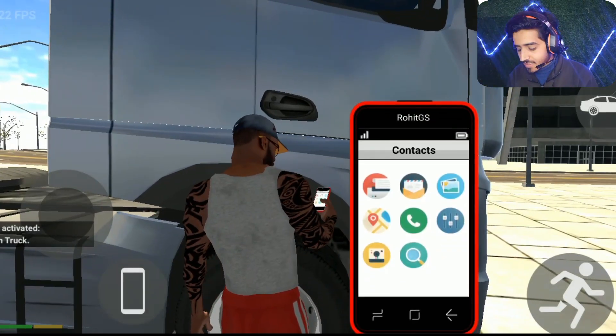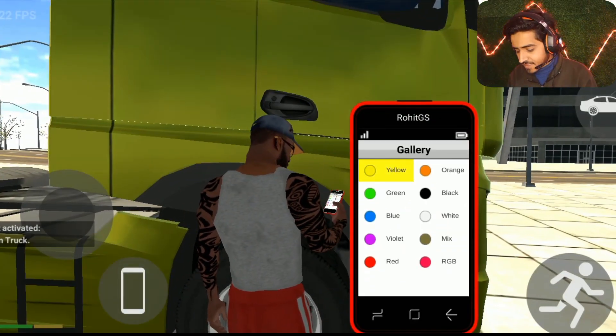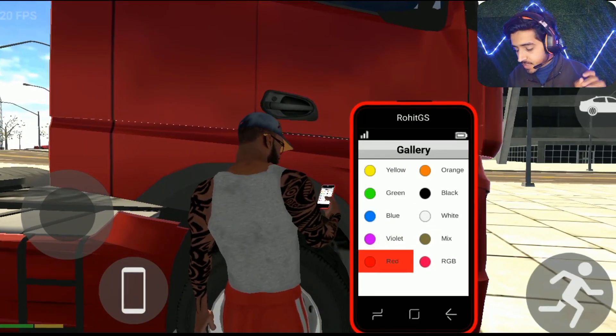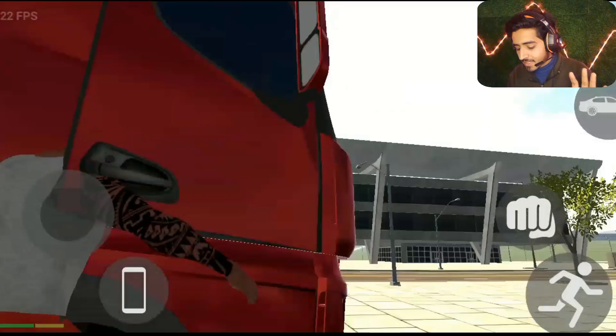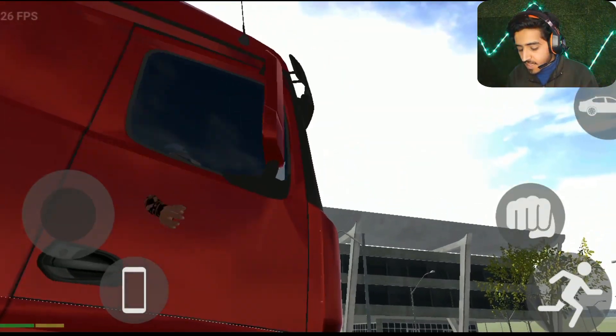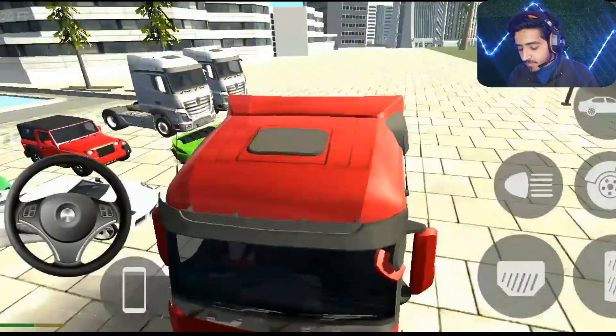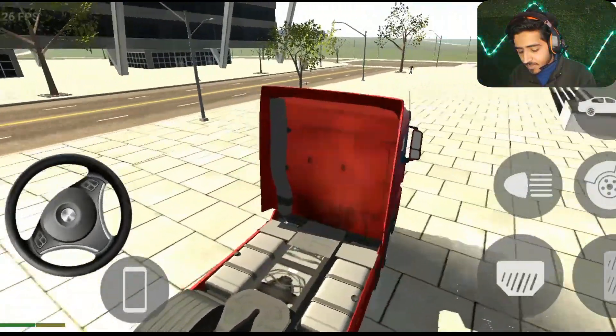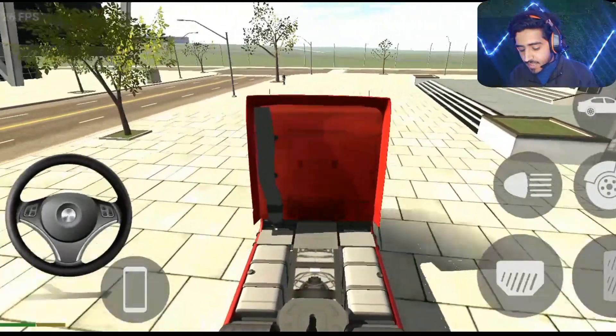So if you want to talk about color — yellow, blue, violet, red — I think we have to go with red color on the inside, because red color is very attractive. But you can also tell me which color is good. Check this out guys, because red color is on the inside of the truck and the steering wheel.